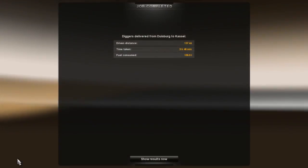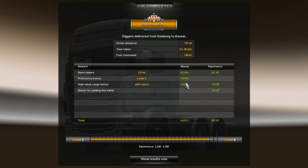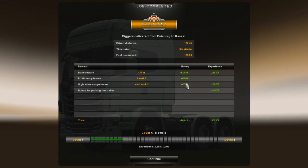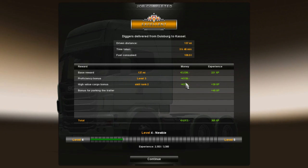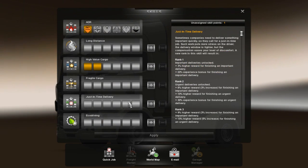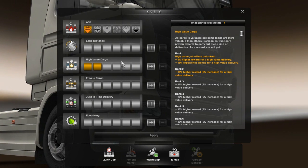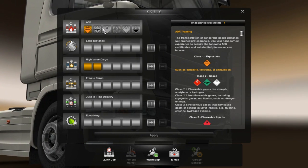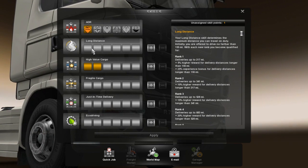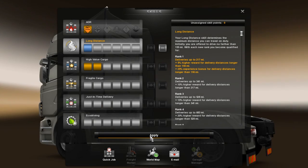There we go — we've done it! We've successfully parked the trailer and can drop it off. An excellent rating — that is awesome! Diggers delivered from Duisburg to Kassel, and we get to add a new skill point. High value cargo — I've already ranked up twice. I'll rank up long distance because I want to get out of this general area. Let's apply that.